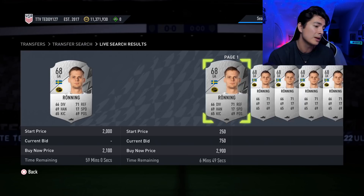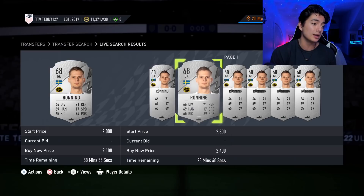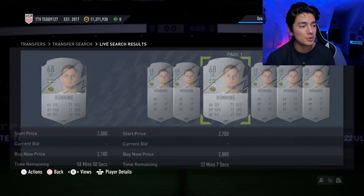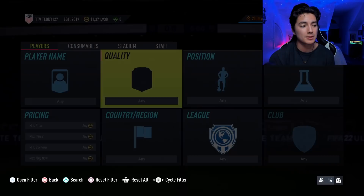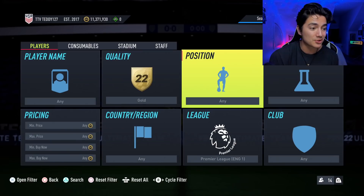Another thing that's good is silver rare and bronze rare goalkeepers — these go nuts. They were 2,000 coins but now they're around 2,200. If a good icon comes out and a lot of people go for it, silver rare and bronze rare goalkeepers could go up quite a bit, so definitely picking up a few of these could be pretty solid. Now let's go into some low budget filters you guys can do.